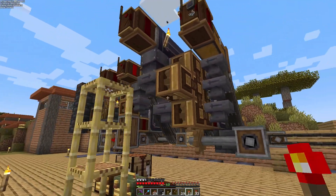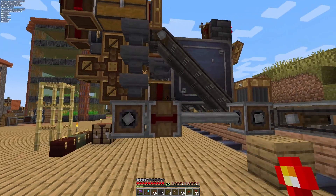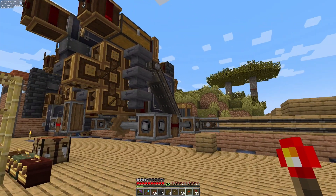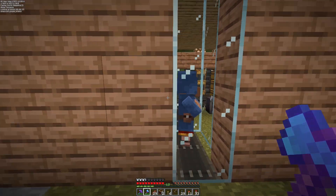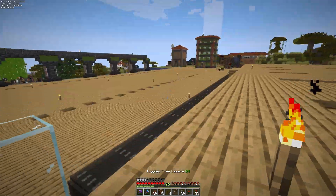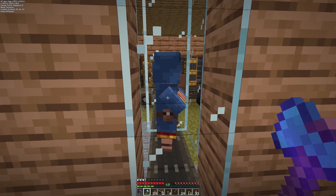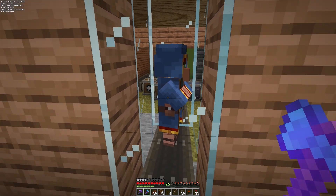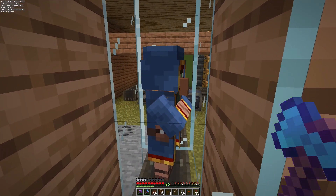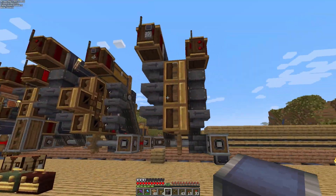Now I need to build a machine for droppers and one for dispensers — those are going to be nearly identical except for the bow in the middle. Unfortunately, a wandering trader showed up while I was working, ended up on the conveyor belt and dropped down into the feed line for my storage. It doesn't actually affect anything — he's just going to stand there until he despawns. I guess I now have a wandering trader preserve.